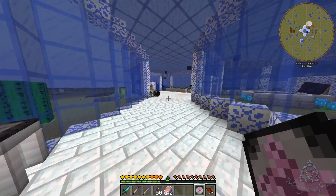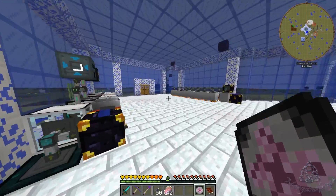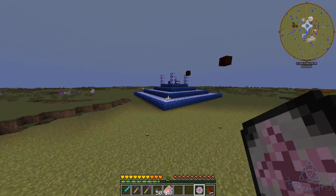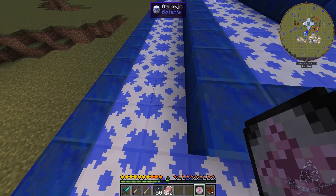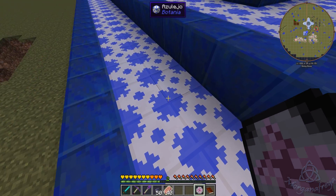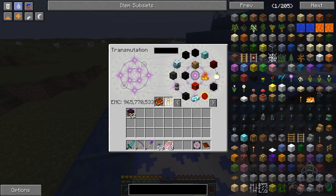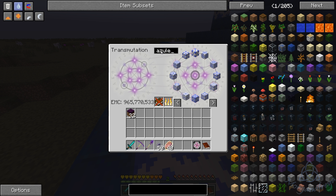Come out here, let's see what we've got because I can't remember. We have Azuléjo and Lapis. So let's do Azul — we'll grab a few stacks, and then we'll grab some Lapis.